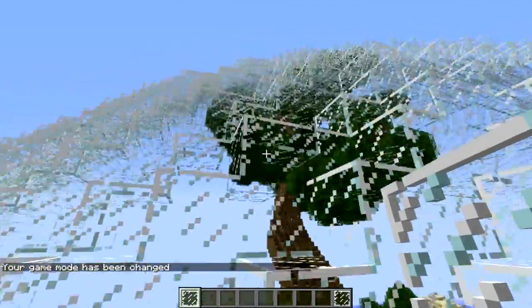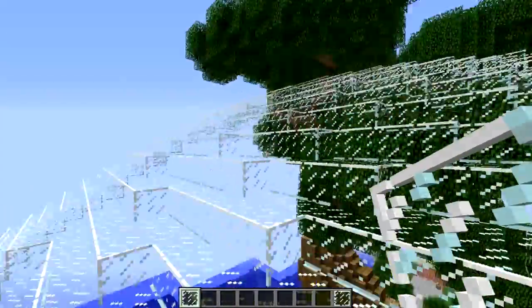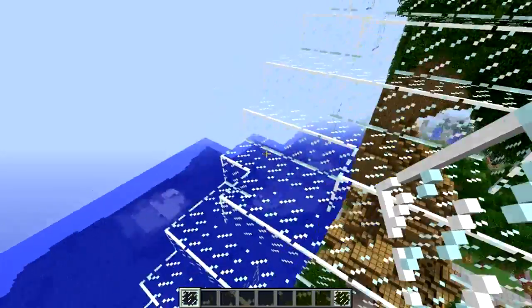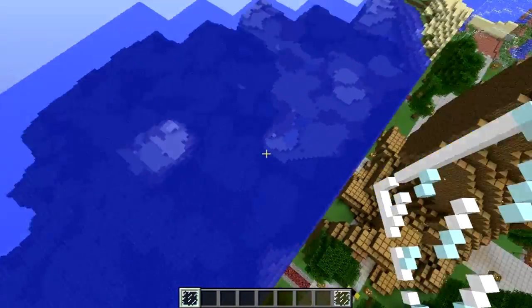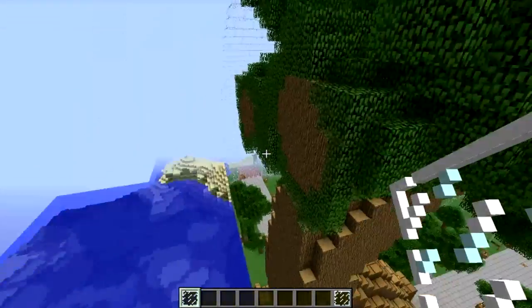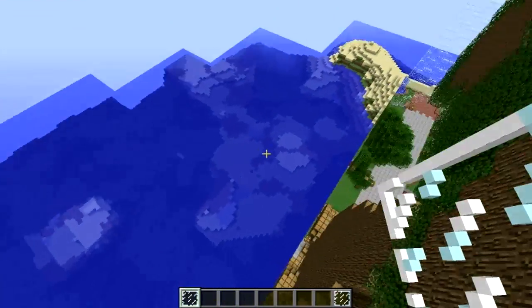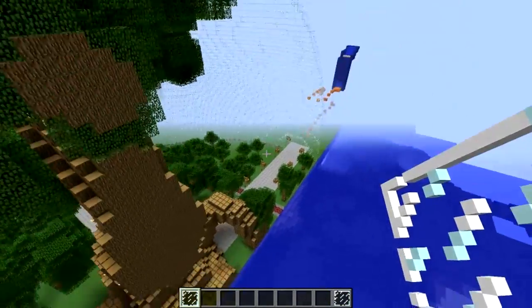Remember when I said that only the loaded chunks will be downloaded? So let's see if this whole dome is downloaded — and no, it is not, because this chunk here wasn't loaded. So anything that wasn't loaded in the multiplayer world will still generate as it normally would. And if there are any chests here, they won't have any content.